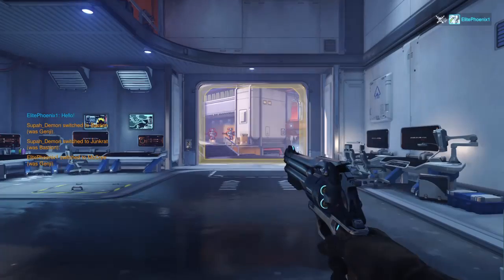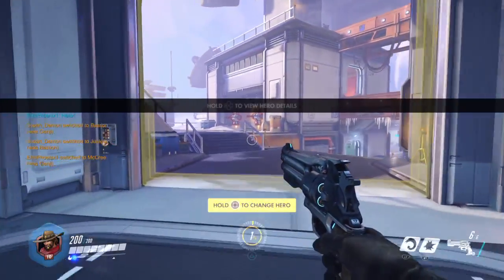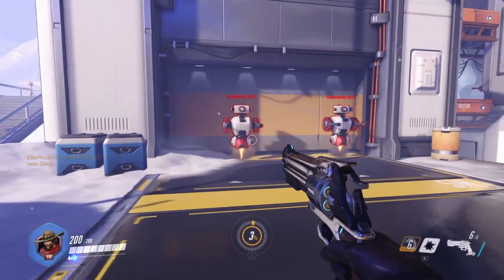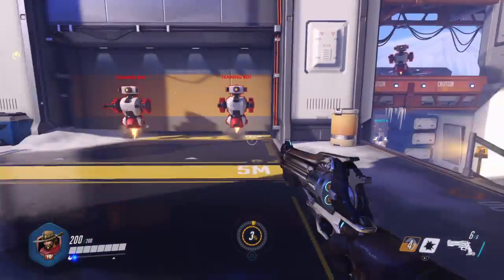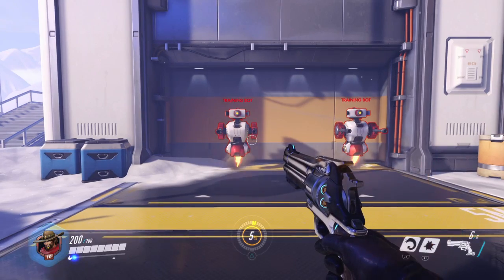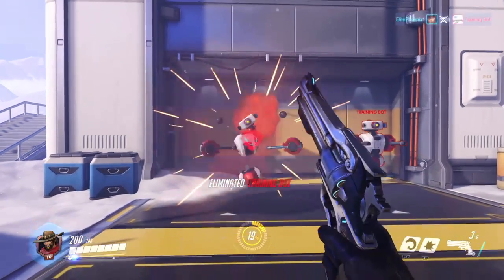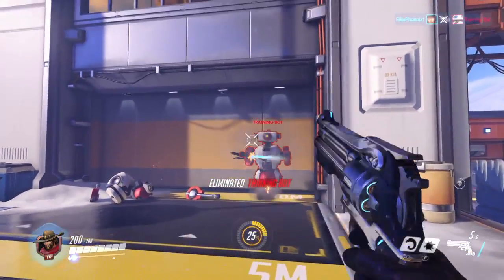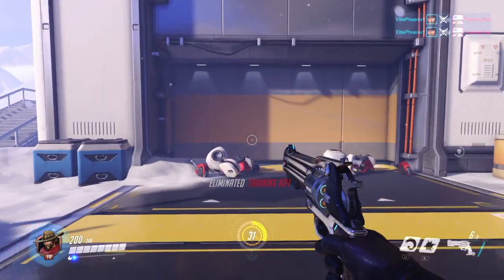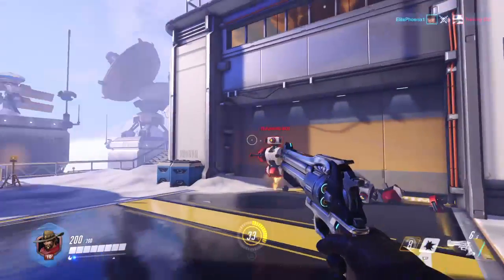Now, McCree is a pretty simple dude — he only has a couple of things. That little thing is called a roll, where he just does a front flip or back flip. If you press R2 on PS4, he shoots once, and you can just keep doing that, or hold it for single fire. Press L1 and he does that front flip.